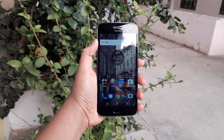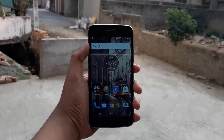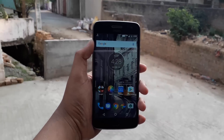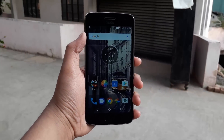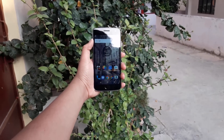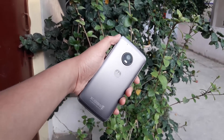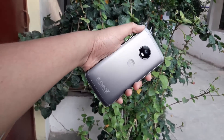Hey guys, welcome to yet another video. In this video I will be covering my favorite topic, which is hidden Android system features and tricks. These features and tricks will be valid for most phones running on Android Lollipop 5.0 or above, till the latest version. So let's dig in deep and get right into it.